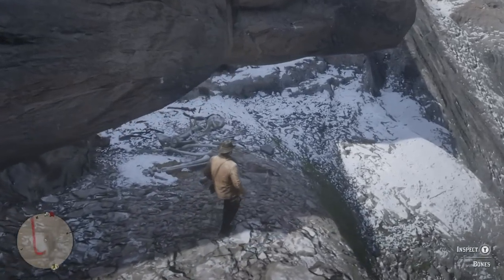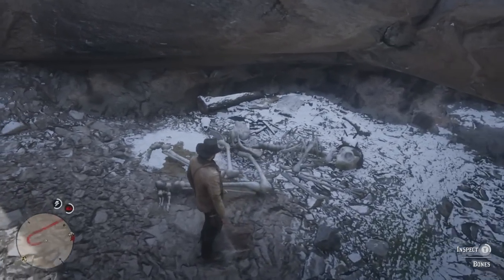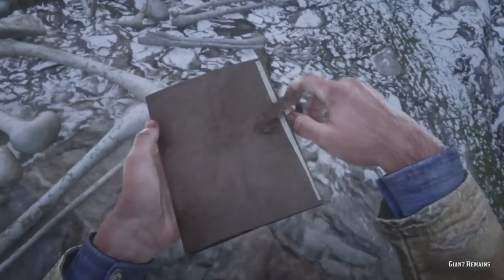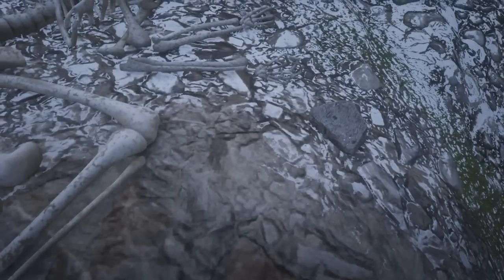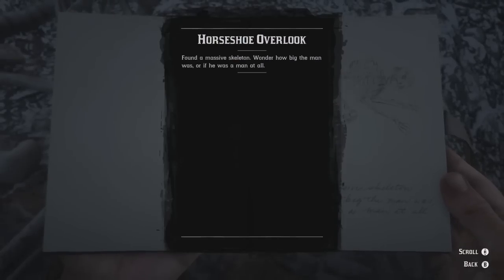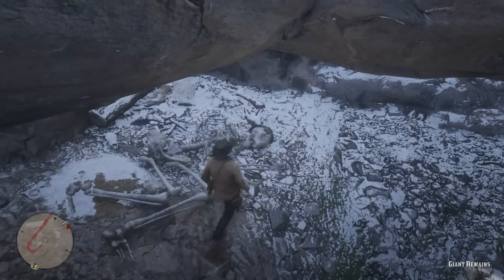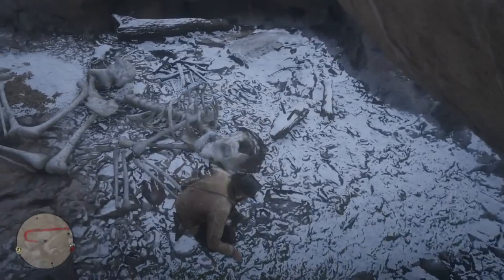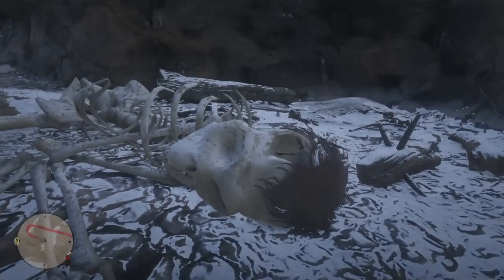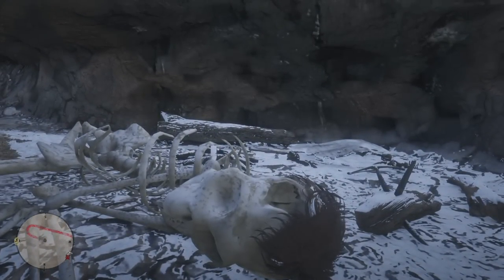Now here we have the giant's remains. So is this Bigfoot? Is it something else? Let's inspect the bones. Amy, what can you tell us about the giant's remains? What is your theory on what this is? Well, I do think it could be a giant, but it also could be an alien. I know it has sort of a human skull and skeleton, but we've never seen an alien in real life before, so we can't say that they're small and green always — they could be huge. So yeah, it could be an alien. What do you think, RJ? Yeah, my first idea was maybe a Neanderthal, people that came long before us, normal-sized humans.